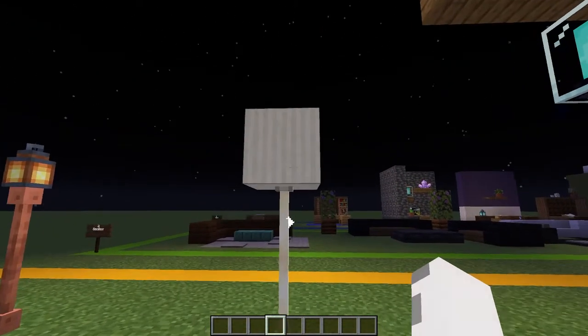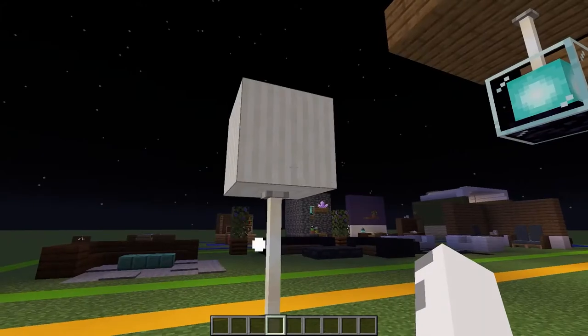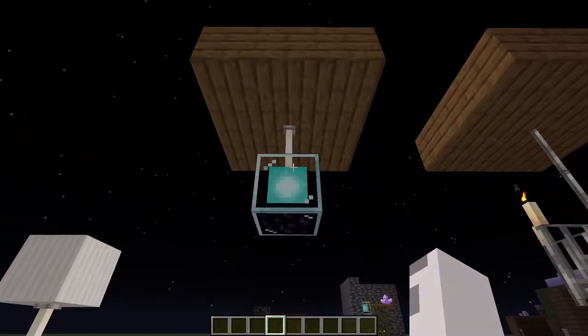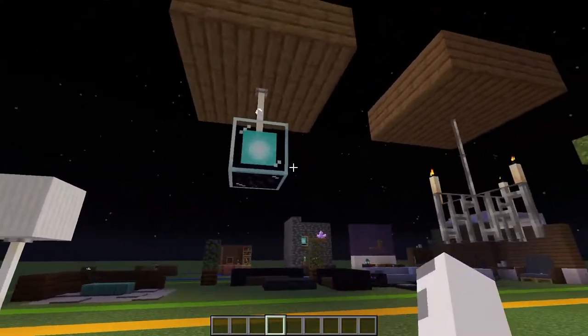For the third design, we have a quartz pillar block held up by two end rods. The quartz pillar block is meant to represent a lampshade, and the light actually comes off the end rods, not the actual quartz pillar. For the fourth design, we have an end rod holding up a beacon from the ceiling and it looks like a nice little chandelier.